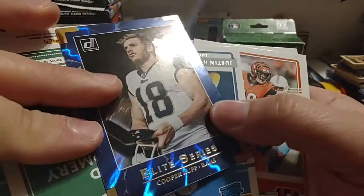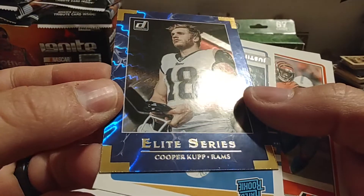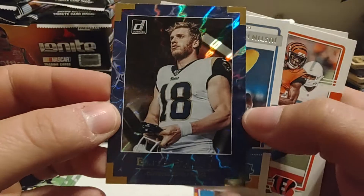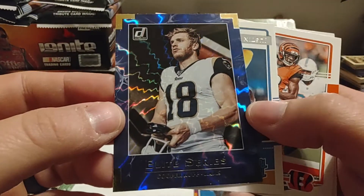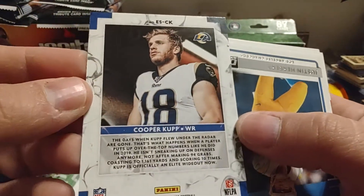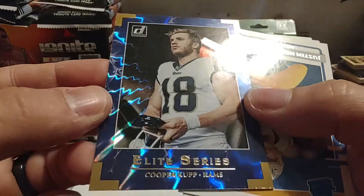We have two cards stuck together. Oh, very nice — Elite Series! Cooper Kupp of the Rams. That's a nice-looking card. That's very nice — I really like that lightning effect. It's not numbered, at least not on the back, and I certainly didn't see that on the front.